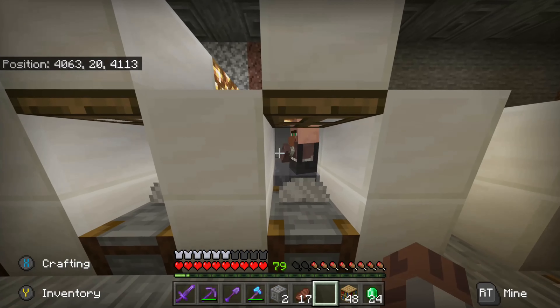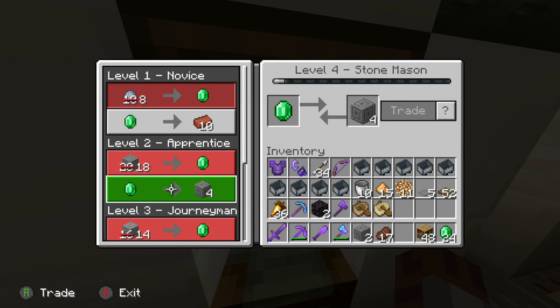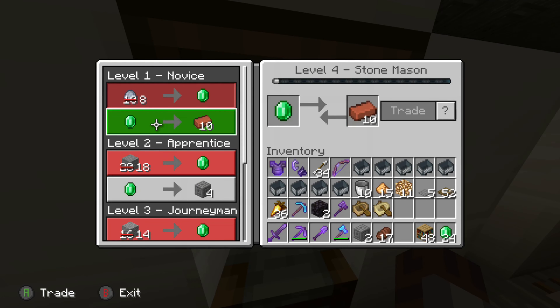You can even buy glowstone for builds, ender pearls, glass — infinite, for free. Buy 24 glass, sell glass bottles for one emerald each, and you've already quadrupled your emeralds. I'm building an even bigger setup down here. You can trade with any of these guys — one emerald per trade. And look: diamond boots, diamond pants, diamond helmet, all for one emerald. A sword, axe, pickaxe, shovel — one emerald each. It's the greatest thing ever. I really suggest you guys do it. That's going to be it for today's video — I hope you guys did enjoy.